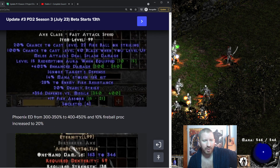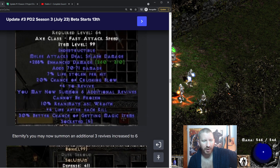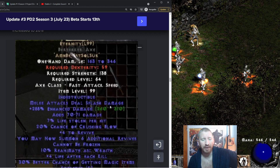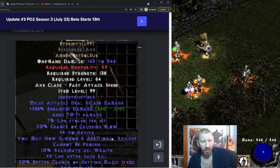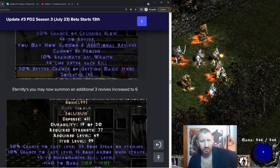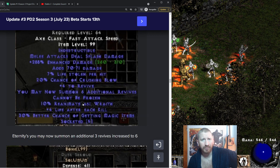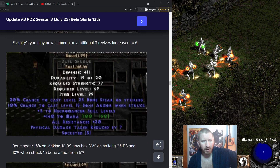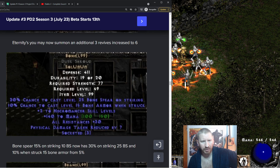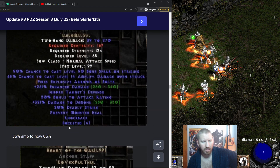Phoenix enhanced damage has been moved up to 400 to 450. Eternity now lets you summon an additional 3 revives, increasing to 6 total. Imagine this on a Frenzy Barbarian — reanimating all kinds of stuff, and with Thorns applied to all your minions it could actually be decent. There's also a Bone Spear on Striking proc that has gone from 15% to 30% on striking — but who's going to wear that, a melee Necromancer?